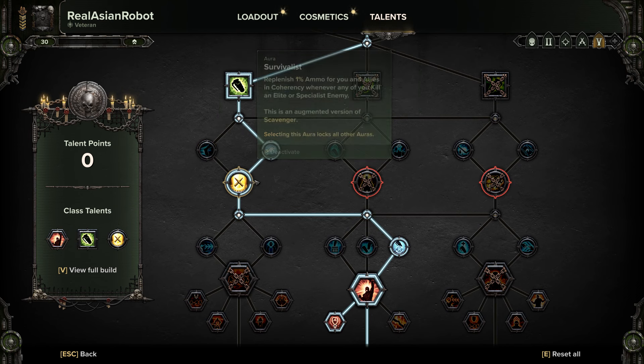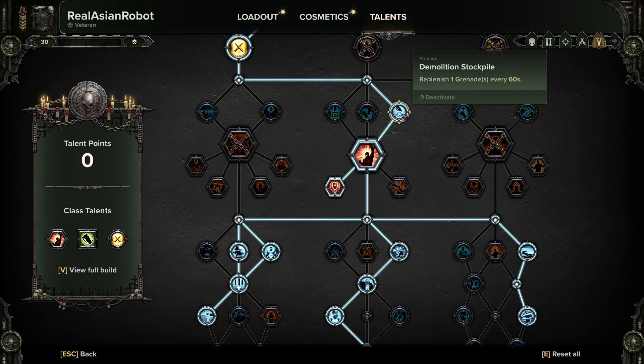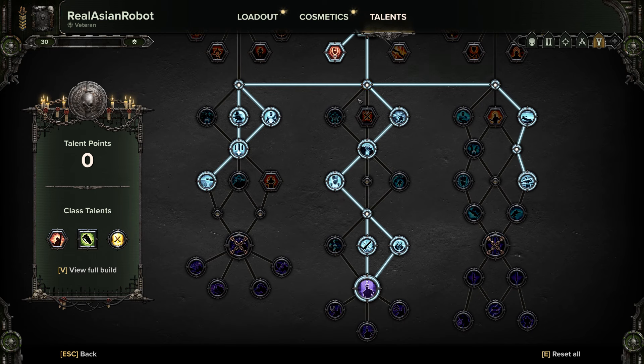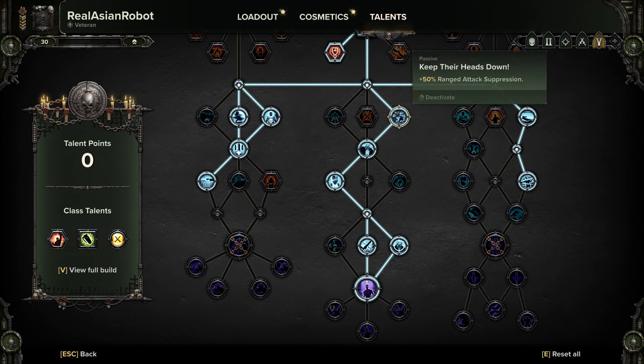Range damage boost here, Catch a Breath as per normal — you can also go with Get Back in the Fight, but I prefer Catch a Breath. Survivalist of course, because you need to restore your ammo in the field. Reload boost, toughness damage reduction, Demolition Stockpile to replenish grenades, Voice of Command to imitate carapace armor protection, Duty and Honor for extra protection. Melee damage boost, Duck and Dive — extremely important because when you avoid ranged attacks you will get stamina back. Stamina regeneration boost, and then Onslaught, which inflicts up to 40% brittleness when you stack 16 times. This is great for terminating bosses, crushers, and heavily armored targets — it applies on anything you use, but is most useful for your Recon Lasgun.